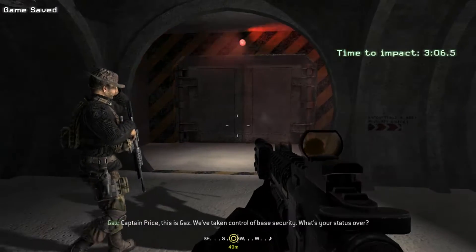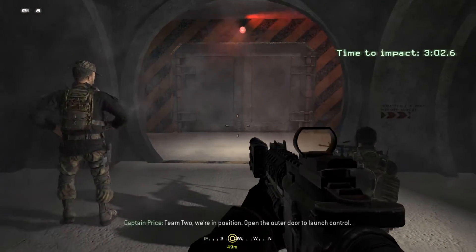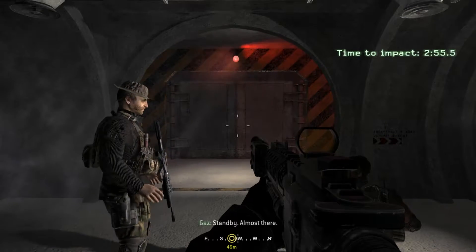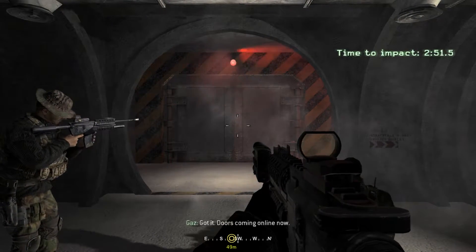Captain Price, this is Gaz. We're taking control of base security. Watch the status, over. Gaz, we're in position. Open the outer door to launch control. Roger, we're on it. Stand by. Almost there. Got it. Doors coming online now.